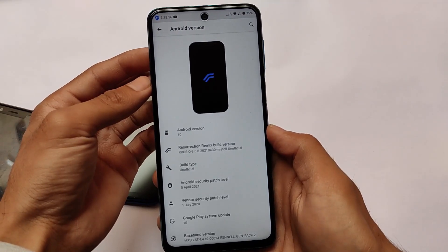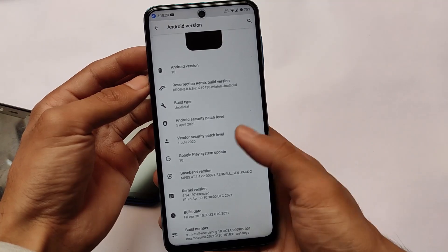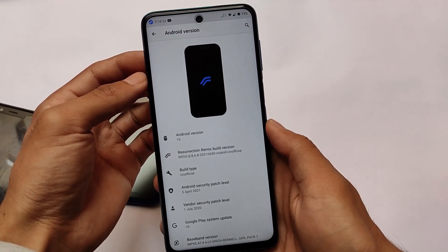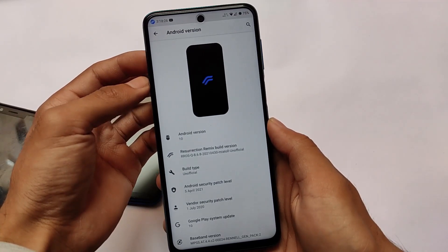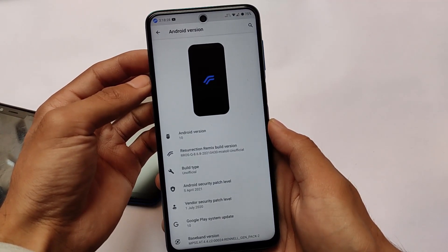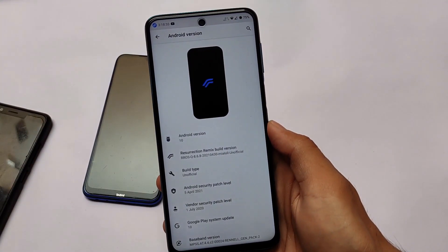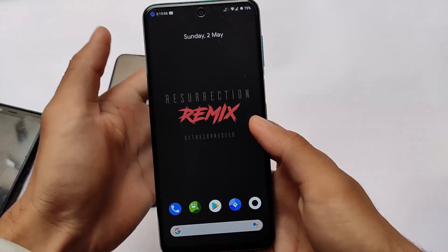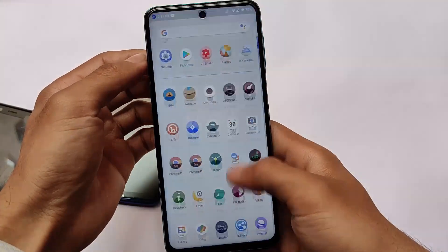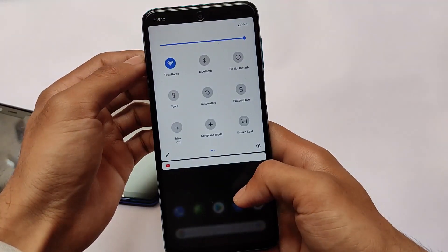Poco M2 Pro — all of these devices are supported for this build. It's available for many devices as an unofficial build, and for some devices it may be available as an official build. The ROM is full of customizations. One thing to keep in mind is that it is based on Android version 10, not Android 11.